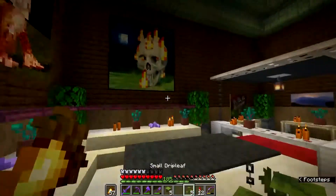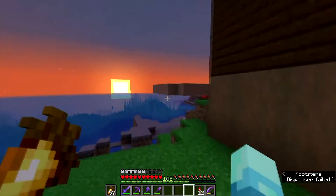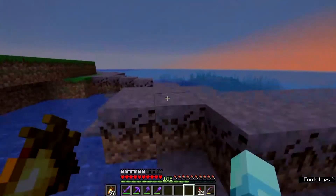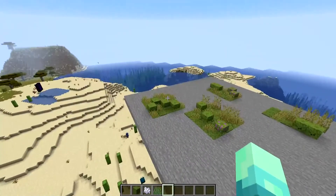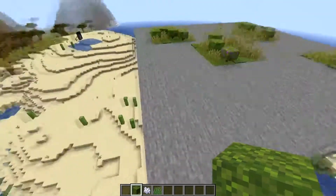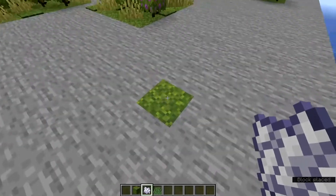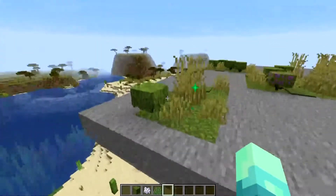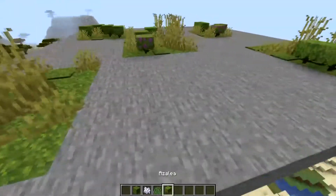Let's head down to the storage system and put the drip leaves away. Now I want to jump into a creative test world to show you some things I found out after my stream. Sorry if my words have been jumbled — it's quite early in the morning and I should really be asleep. But as you can see, you can get a moss block and bone meal it, and as you can see it grows vegetation and these little tree-type blocks.